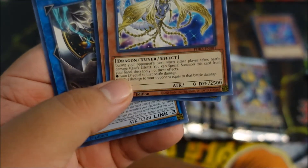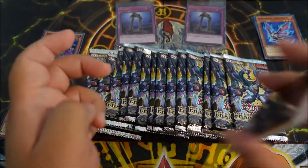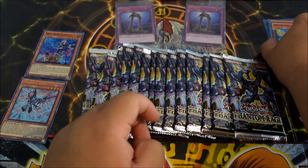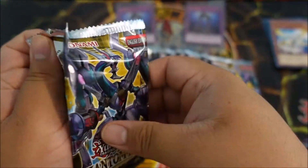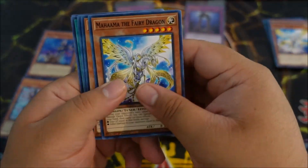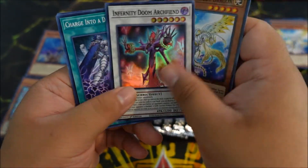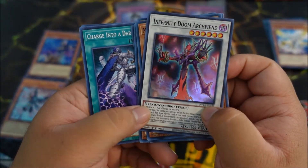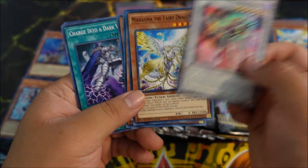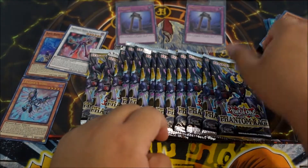So far we're doing pretty good. I heard there's a card called Zeus and I heard he is crazy — I'd love to pull him. Let's see though — come on Zeus... Infernity Doom Archfiend, that looks freaking awesome you guys. You are beautiful looking — that is a nice super. Let's see the next pack.